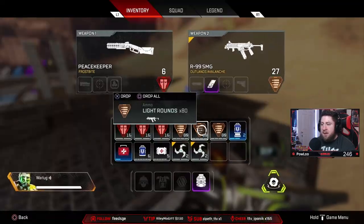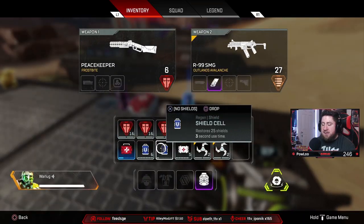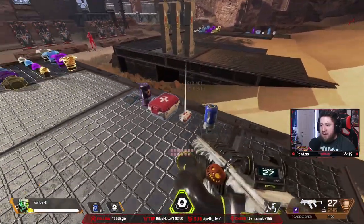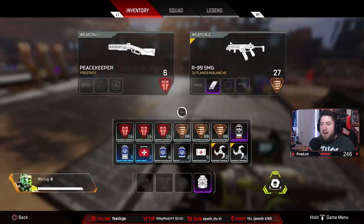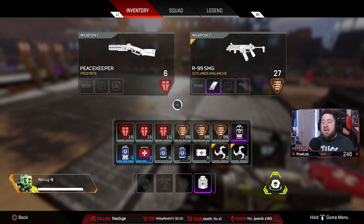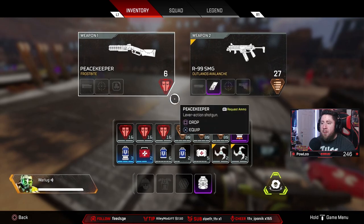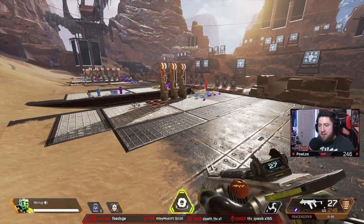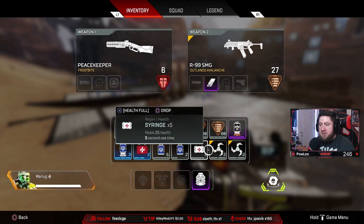With the level three backpack — gold or purple, it doesn't matter — your ammo is not going to change. This is where you want to add six more shield cells, bringing you to 18 total. You never want to get rid of anything else. You always want to carry at least one Phoenix Kit, if not more. You never want more than 240 rounds of ammo per gun, or in the case of a Peacekeeper, 48 shotgun shells is way more than enough.